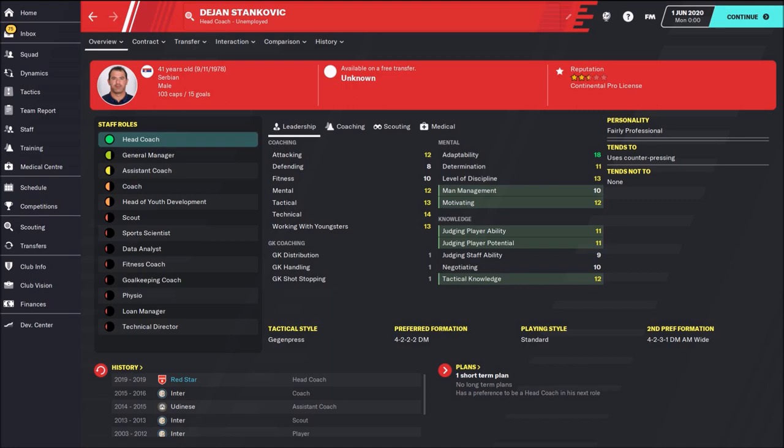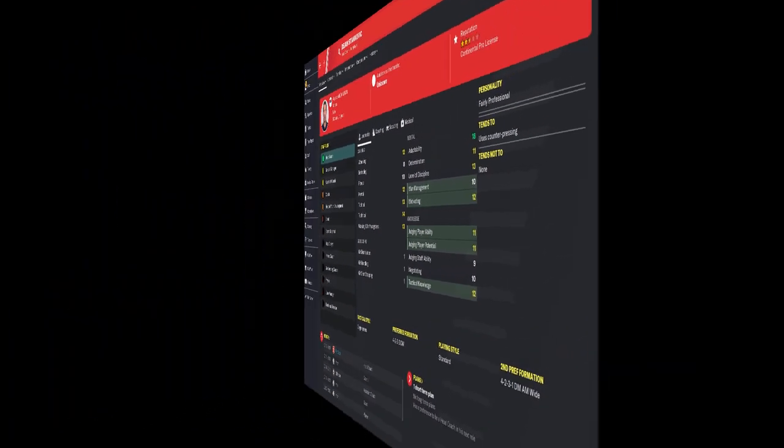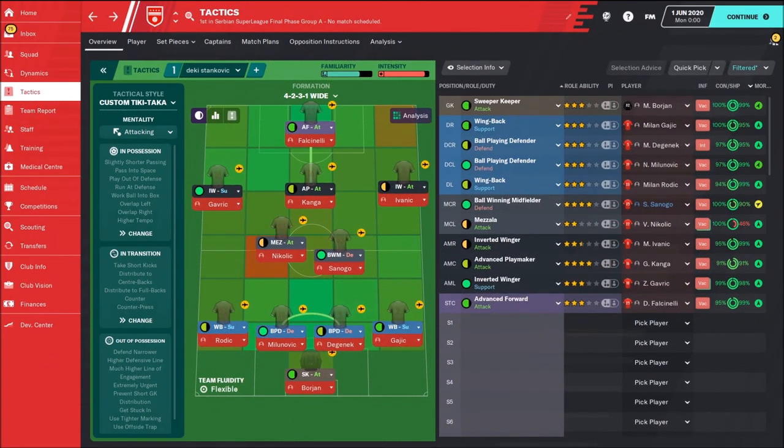Now I will show you this replication of Dan Stankovic's tactic. Dan Stankovic likes to play in a 4-2-3-1 formation, and this would be his perfect eleven for Red Star Belgrade.